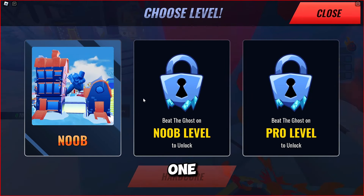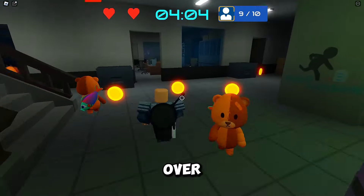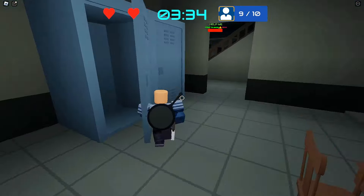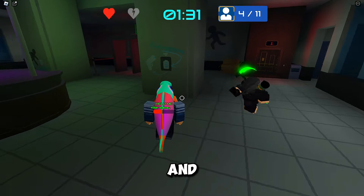The game will start once the countdown ends. You will be chosen as either a survivor, spy, or killer. I've been chosen as a survivor — my role is to survive from the killer and the spy. You might wonder why we should avoid the spy: once the spy takes a photo of you, you'll be slowed down, making it easier for the killer to find you. Simultaneously, complete the daily tasks and quests. Coins are scattered all over the map, so just collect them. If you see a teammate knocked down, go and help them — this is one of your daily tasks. If you see the killer, you can hide. And if you are chosen as the killer, your job is to eliminate the survivors and complete your quests. Have fun and let's go claim that head item!